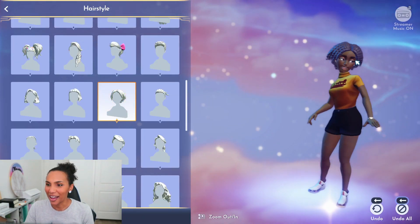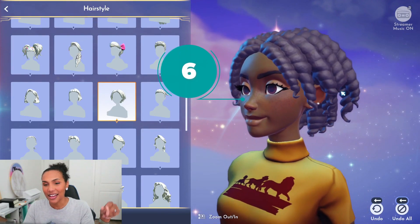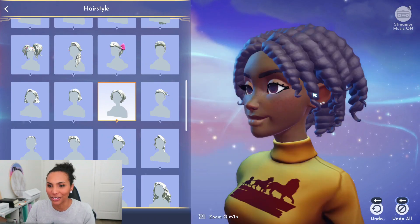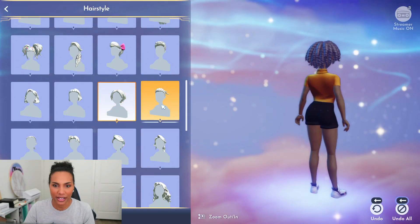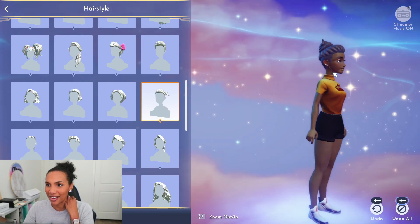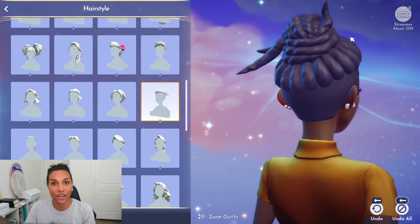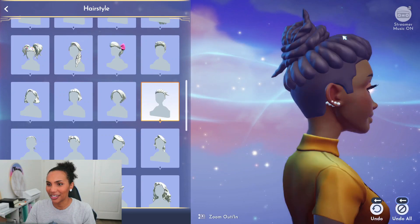Next you have the short twist with a part in the middle and a curl at the end. The last dread or twist I showed you had pointy ends, but these have a nice curl at the end — you can tell she put that perm in and curled it around. Happy to see this as well. Then we have the undercut with braids on top: the undercut going on here and then her braids or dreads wrapped up on top in kind of a knot — really cute.